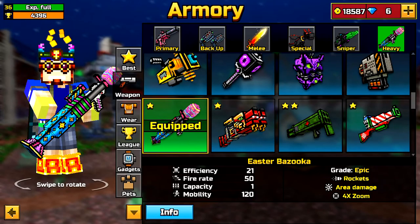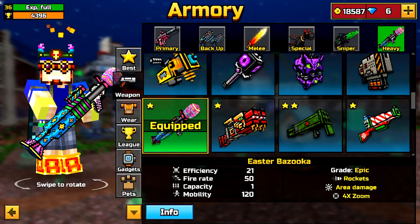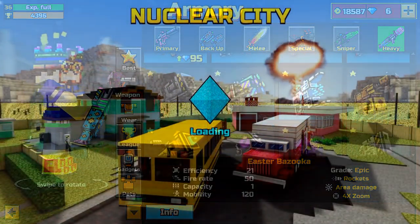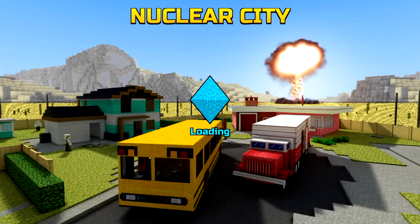This weapon is basically the most balanced weapon in the heavy section that's a one-hit kill, just because it's a bazooka and it does reload after one shot. So let's get into some gameplay here and I'll show you guys how powerful this weapon is.